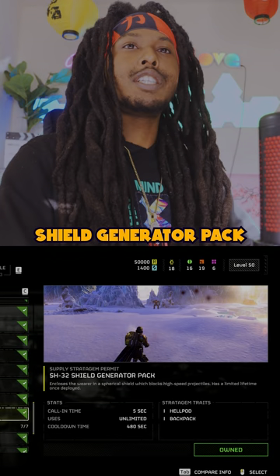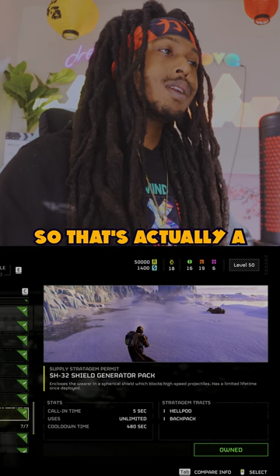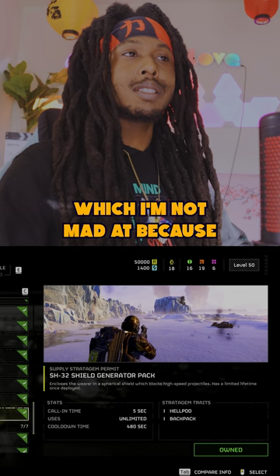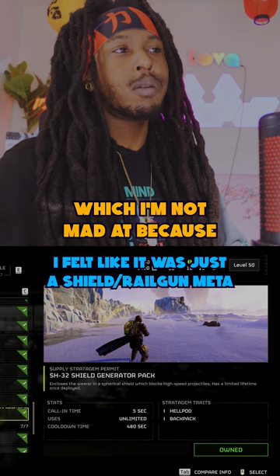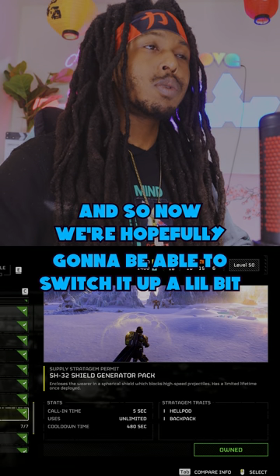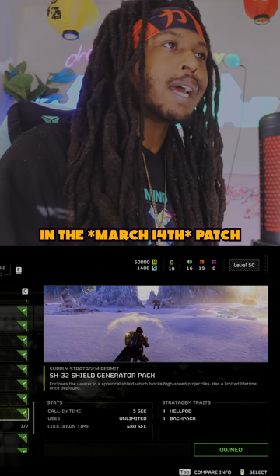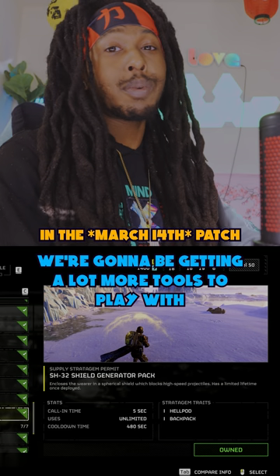For the stratagem changes: the Shield Generator Pack got an increased delay before recharging, which is actually a really big nerf to the Bubble Shield Pack. I'm not mad at it because it felt like it was just a Shield Railgun meta. Hopefully now we'll be able to switch it up a little bit. In the March 7th patch, we're going to be getting a lot more tools to play with.